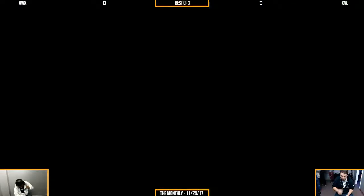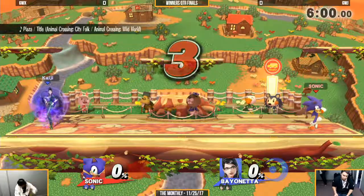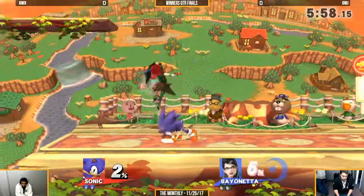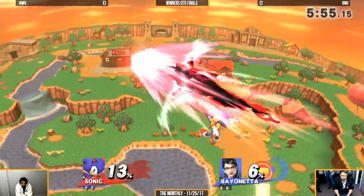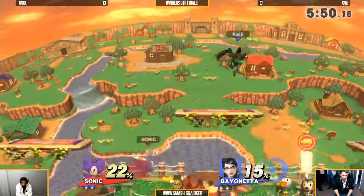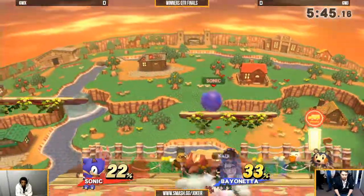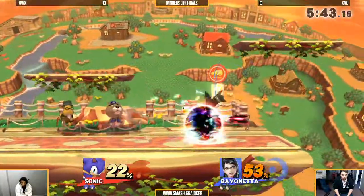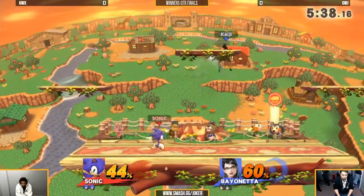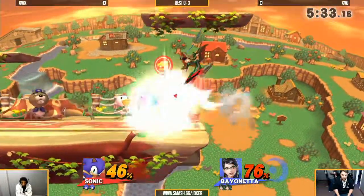GWJ opting to stay on Bayonetta instead of going for either the Rob or the Rosalina, or any of his other characters. Lots of up airs, but only 33% — that up air was a little stale. Long-shot down air, but it connects. Beautiful spacing on the forward smash.